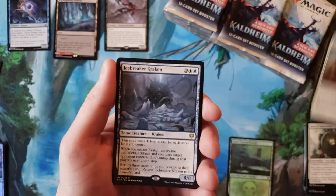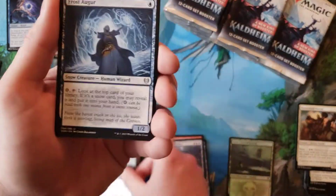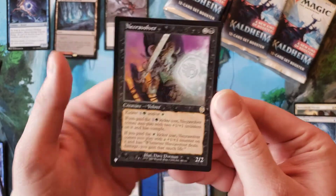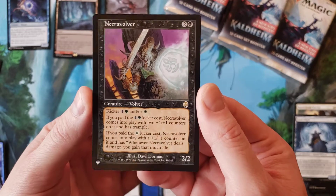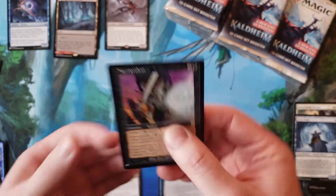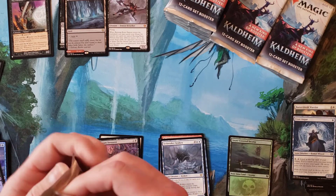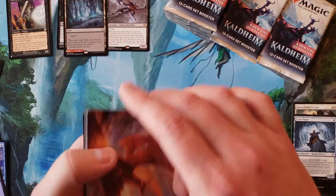Icebreaker Kraken, Dream Devourer. And from Apocalypse — Necrovolver. Cool, so that's our first rare from the list. Not one of the big ones, but we'll see what else we pull here.